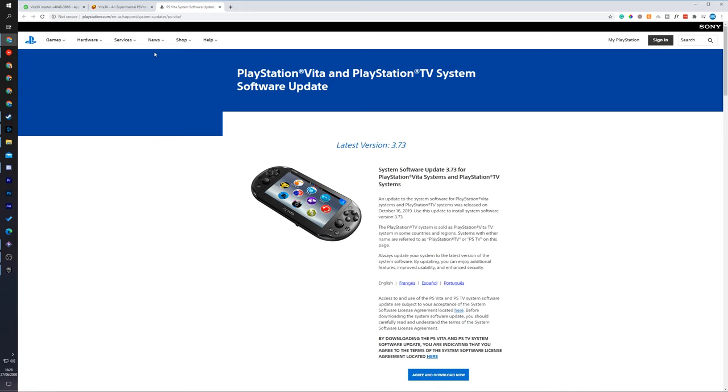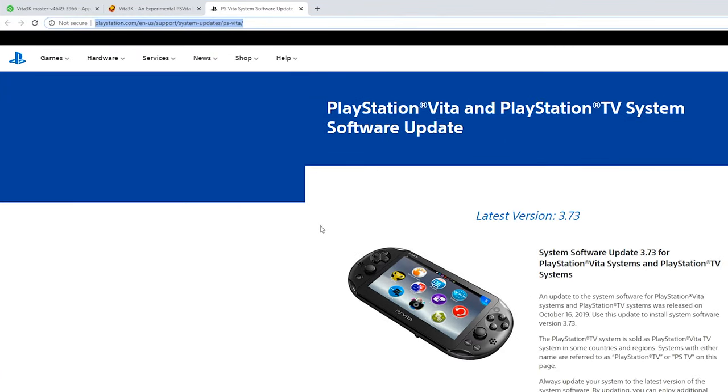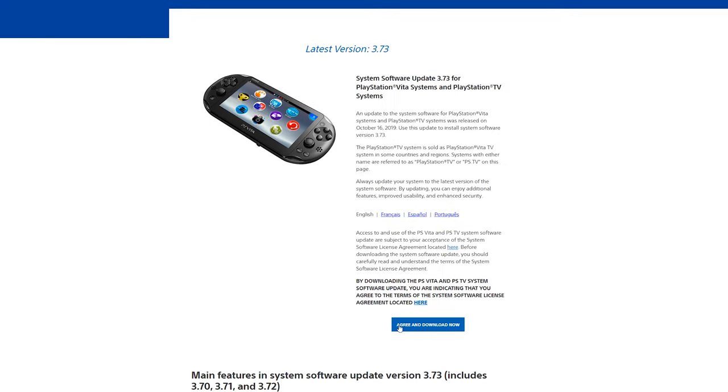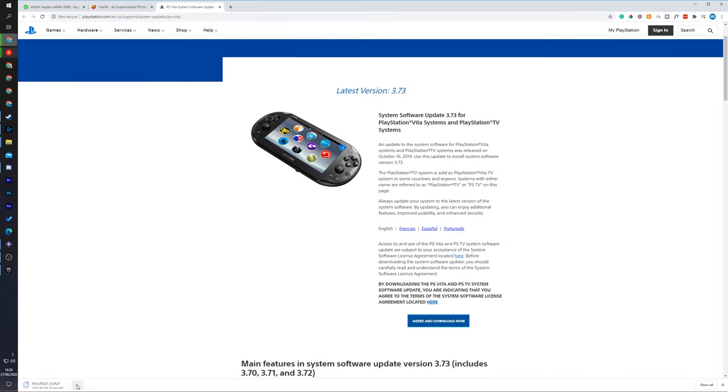We're also going to need the PS Vita software, which we can grab from the official Sony website — I'll be leaving links in the description down below. All you need to do is come here, scroll down, click 'Agree and Download Now', and you'll start downloading a .pup update file that we're going to be using for our emulator.